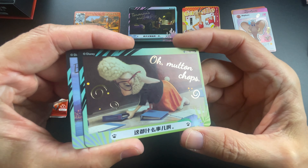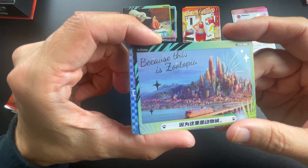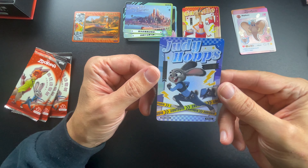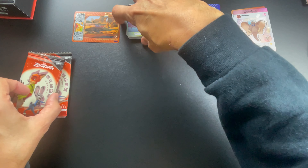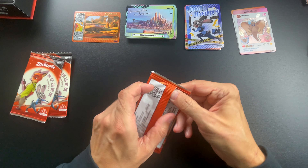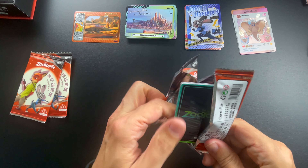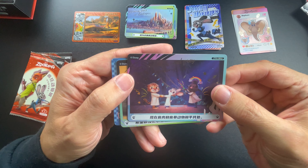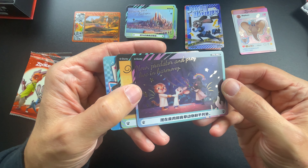Oh — mutton chops, because this is Zootopia. And Judy Hopps again. I'm definitely going to try to get this set complete, at least the base cards. I really enjoy this set — I'm hoping we get some cool inserts.